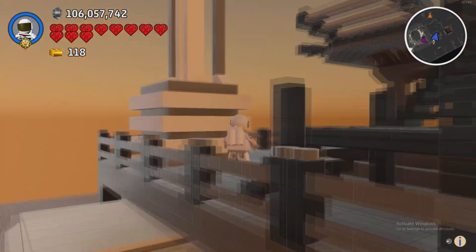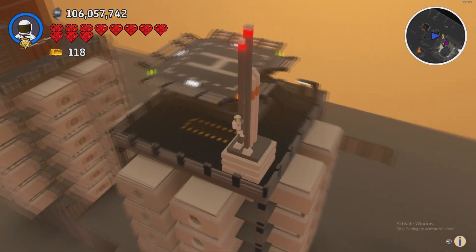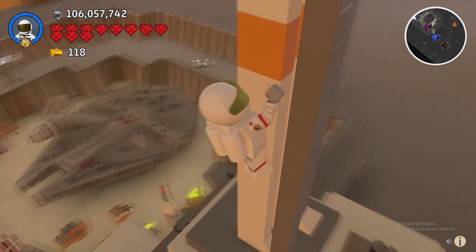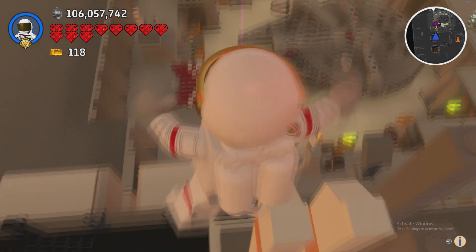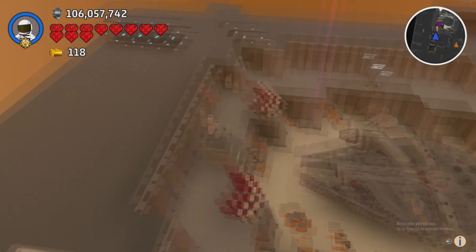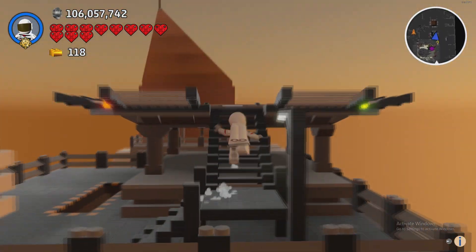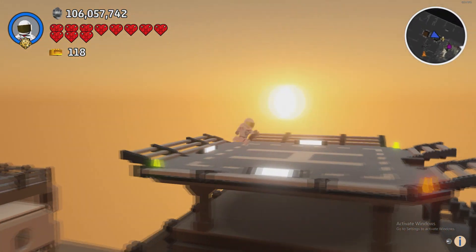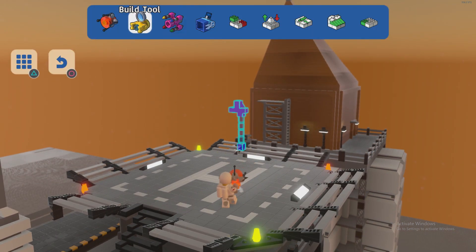So up here we have this antenna thing which I think was part of the future pack, or the sub-level pack - I can't remember which one it was - but we have some similar antennas and aerials down there. And then yeah we have this helipad here. But I think in the future it's more likely to be some kind of spaceship.